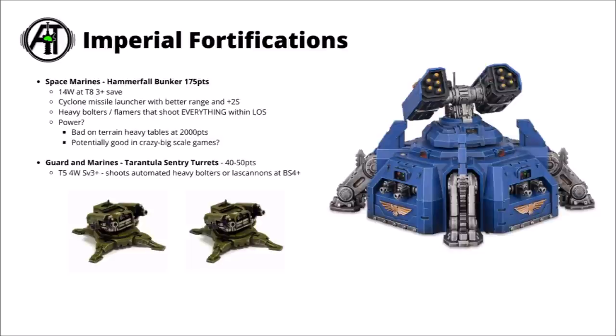Maybe like the Void Shield Generator, it might come into its own in truly massive games. Marines and Guard also get Tarantula Sentry Turrets — 40-50 point gun platforms, toughness 5, 4 wounds and a 3+ save, shooting twin Heavy Bolters or twin Lascannons at ballistic skill 4+ at the nearest Infantry or Vehicle target. I think these guys are going to struggle to out-compete even standard Devastators armed with the same gear. The Devastators hit on 3s, get more synergy, and are able to move if they don't have targets.